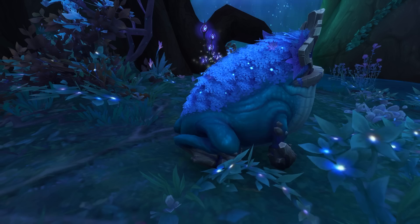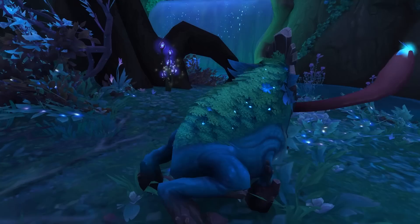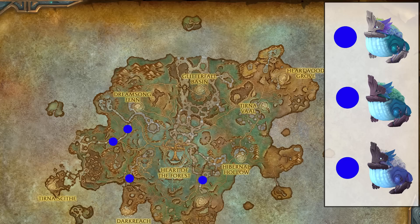The final Ardenweald pet is a new toad, obviously coming under the toad family. There are three different colors: a blue one with green moss, a blue one with purpley moss, and a purpley one with white moss. If you want a toad, go pick one up from Ardenweald.